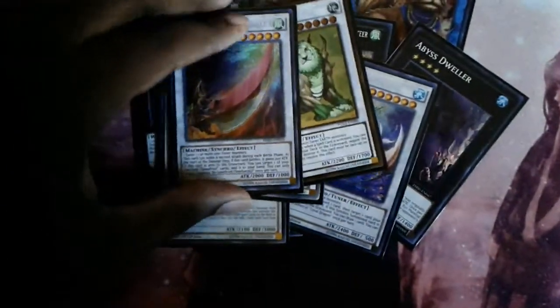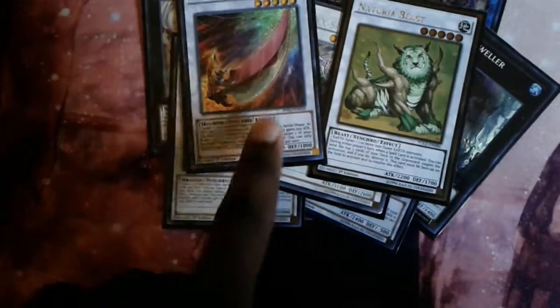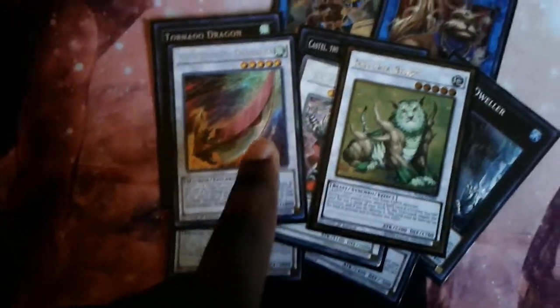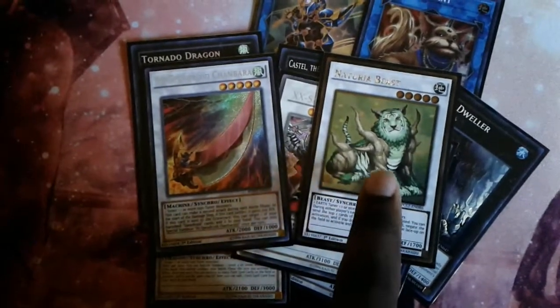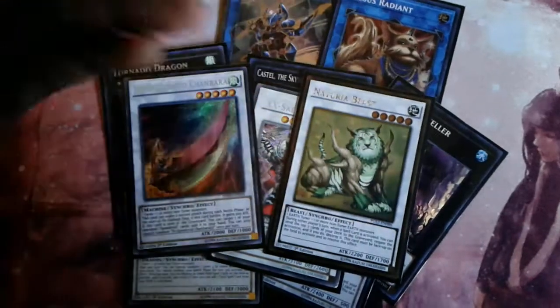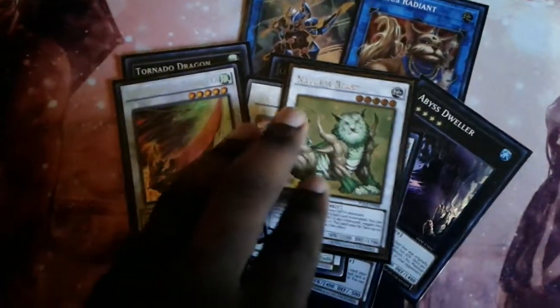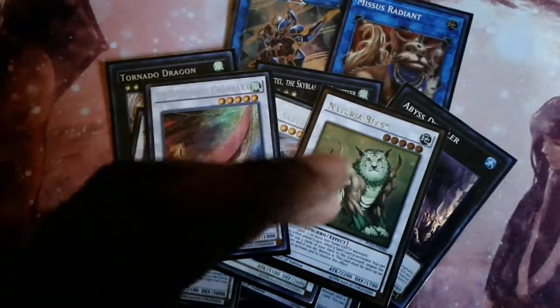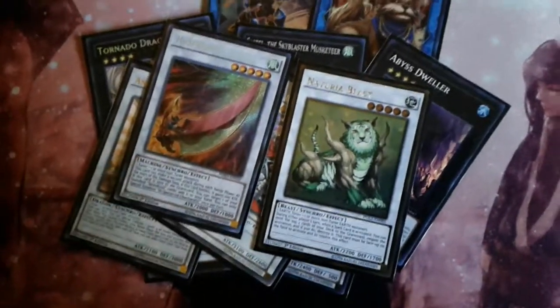Next we have our level 5 Synchros — High Speed Arroy, Chambaro, and Naturia Beast. These help with OTKs — believe it or not, SubTerrors can OTK. Naturia Beast is great if you know your opponent is playing a lot of spell cards, like Pendulum Magicians or Spiral or a deck that relies heavily on spells — summoning it out first or second turn wouldn't be a bad option.